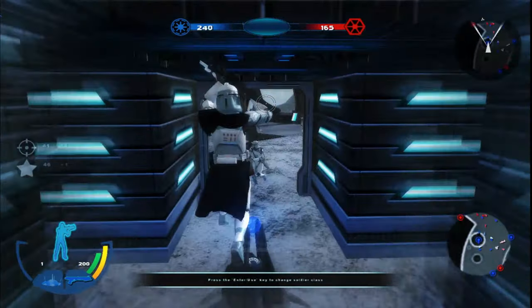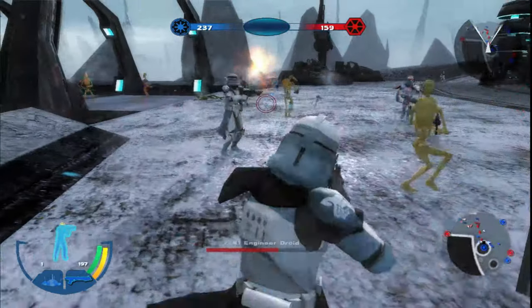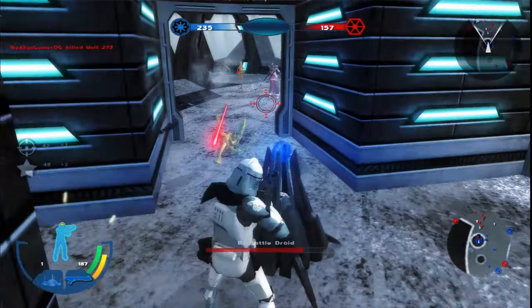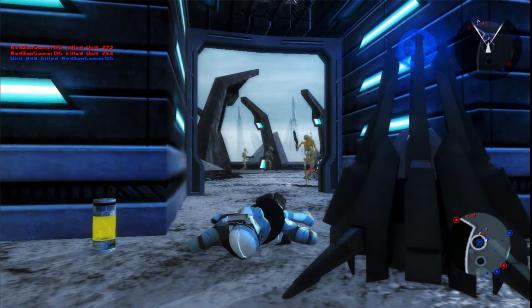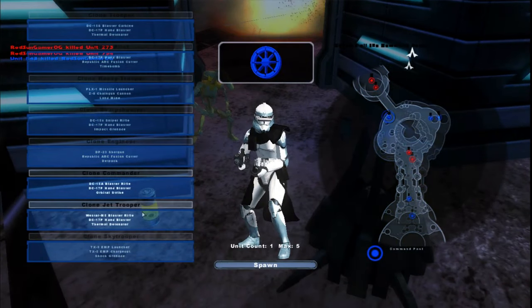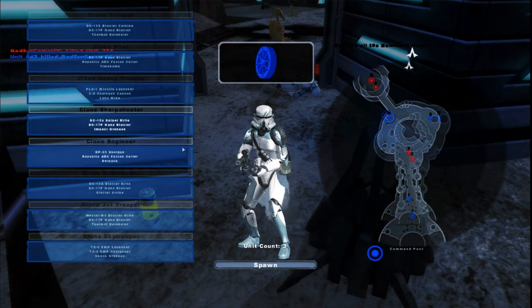Imagine if this Wolf Pack trooper had like a gray pauldron - gray comma, or tan comma. I want to try the jet troopers here in a second.